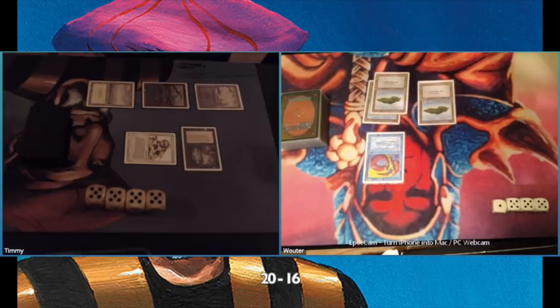I've just played a Royal Assassin — the famous 1/1 killer of black — so I can tap it to kill a tapped creature. Right now I cannot because it still has summoning sickness.